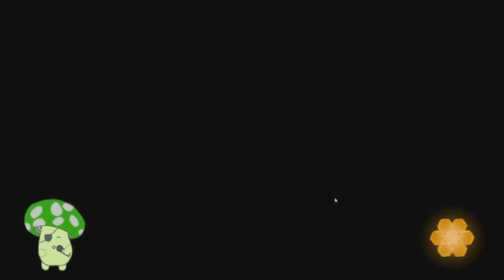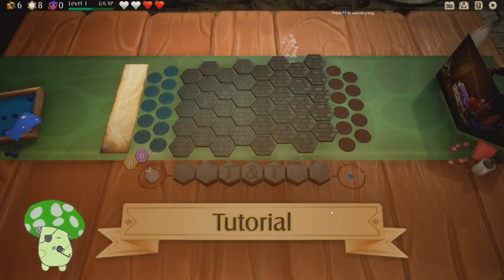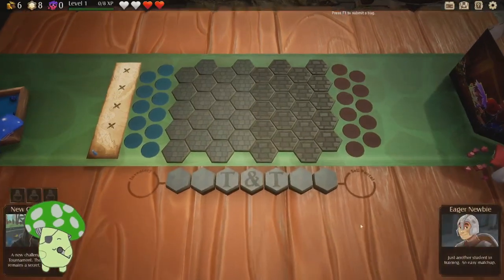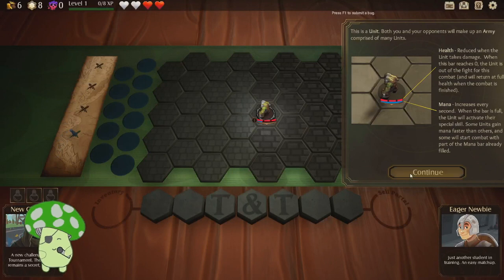New run, give me a tutorial — I don't know what I'm doing. Prep session: complete the tutorial. I've not completed it, I've just started it. Silly Steam notification. Alright, this is a unit. Both you and your opponents make up an army composed of many units. They have health, and mana increases every second; when the bar is filled it activates their special skill. Some gain mana faster than others, and some will start combat with part of the mana bar already filled.